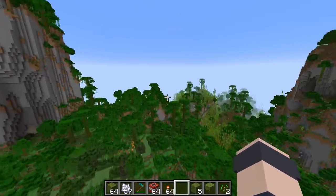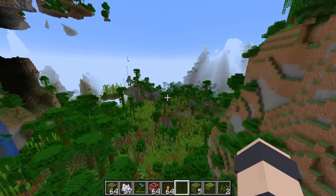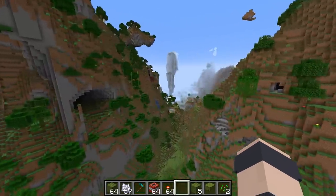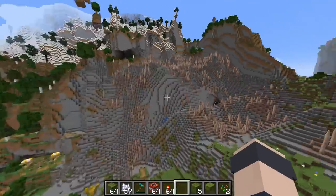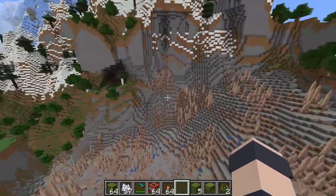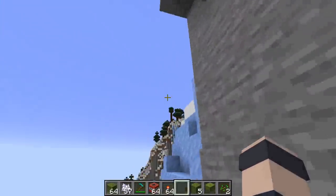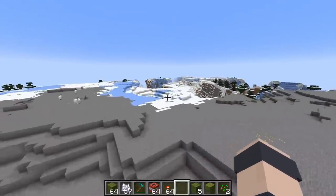I think I prefer amplified, but I'm not going to make the decision today — I'm leaning on you guys for feedback. I am getting stutters and that's a concern. This is the new dripstone caves biome — not sure if it's supposed to spawn on the surface like this. And this is the new frozen peaks biome, going right up to 320, the very top of the world.